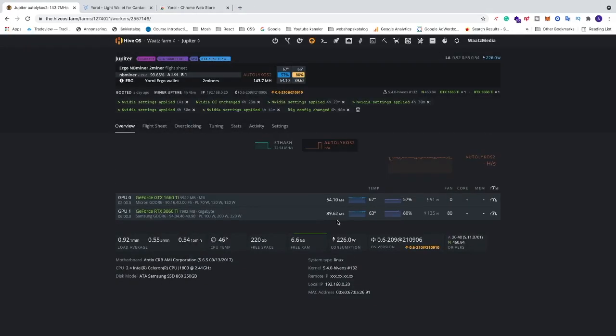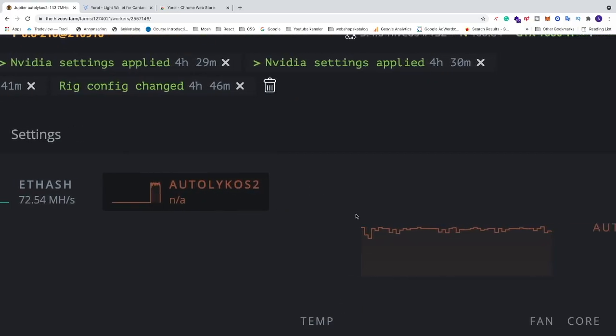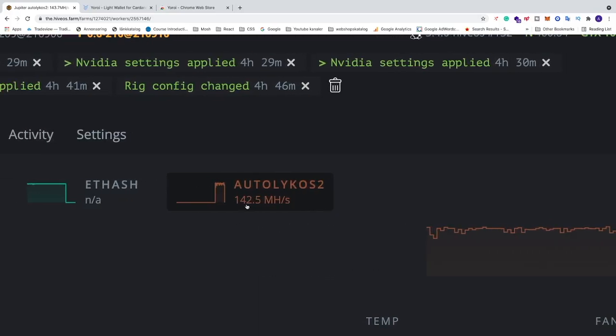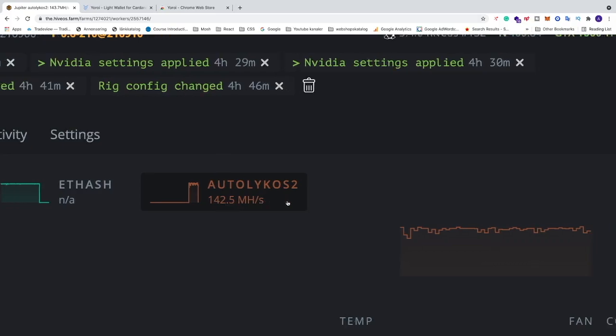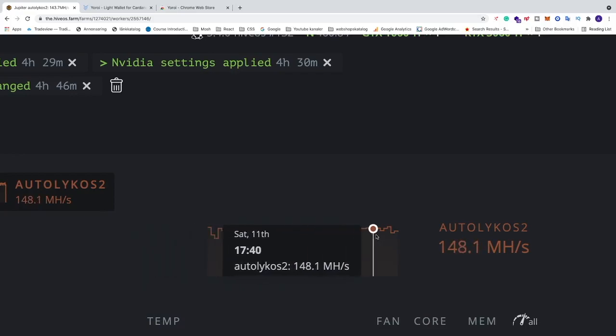After mining for a while, you can see the algorithm is Autolykos 2. We have an average of 142.5 MH/s and can see how the hashrate went over time.